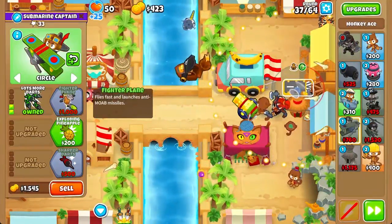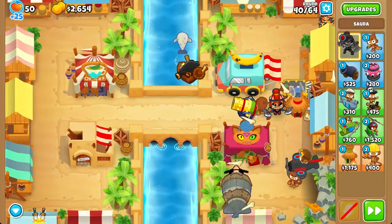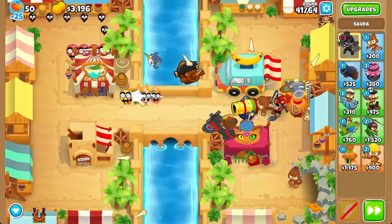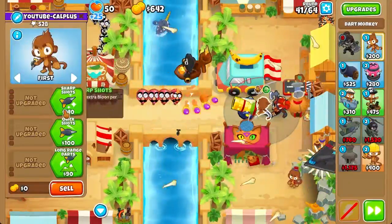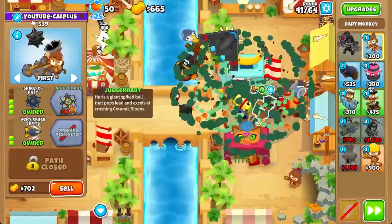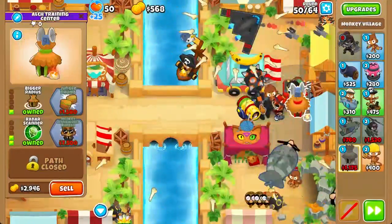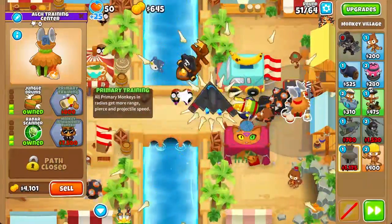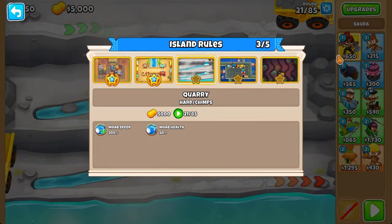We still need anti-BAP defenses, so we're going to get an ace — wrong cross path, I meant to get a 4-0-0 ace. A 3-0-0 ace should do fine. For round 140 we're going to use the soldier's ability and pop the BAD-class balloon. We're not done yet — we're going to get ODS so it's faster, and then an ultra juggernaut which shouldn't give us much more trouble. Finally, a 4-2-0 village to buff our monkey towers a bit more.